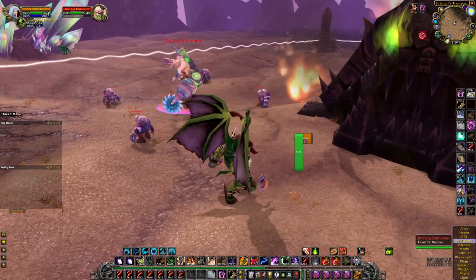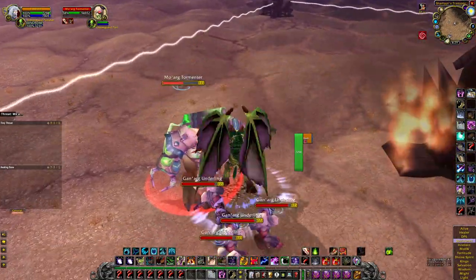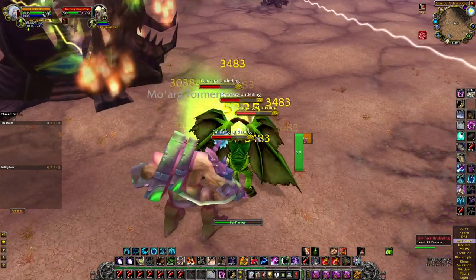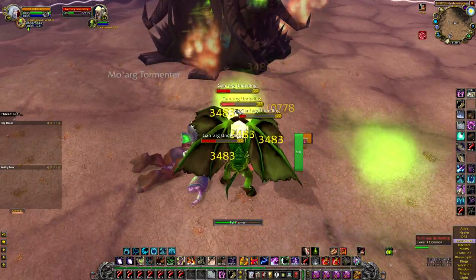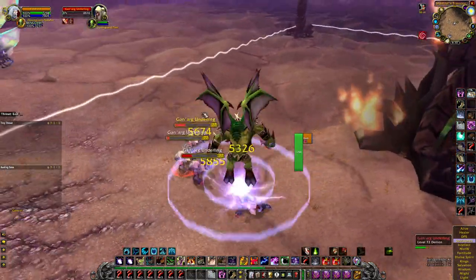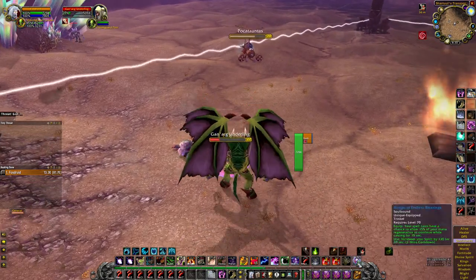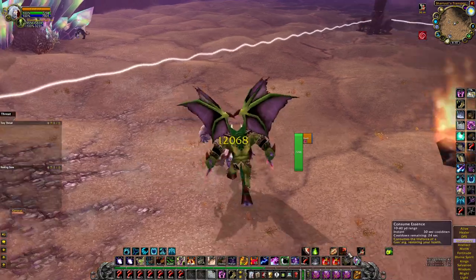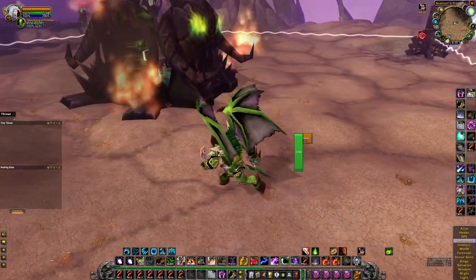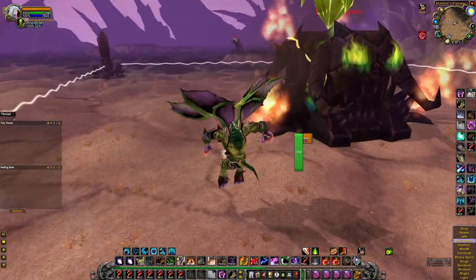Axe throw the big guy to interrupt, hit him, then jump. Now we're in Fell Flames — continue using the instant attack on stunned targets. If one is trying to summon, stun it with the jump. You can use Consume Essence for a heal — it has a 30-second cooldown, so don't be shy. If one is at half HP, Consume Essence will practically one-shot it, so if Throw Axe won't interrupt it in time, use Consume Essence to heal yourself plus delete it.